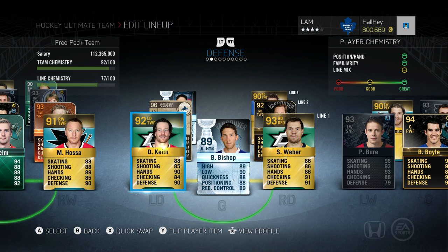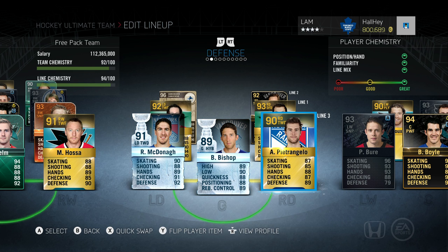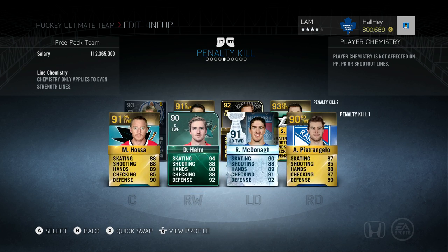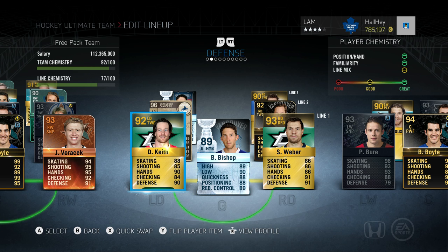For defense, five-on-five Duncan Keith and Shea Weber are almost always out. Ryan McDonough and Petrangelo are only for my penalty kill lines — I like to keep those guys recharged. Also, the center-to-right-wing position is broken in the game: you want to put the centerman on the right wing spot. That's why Darren Helm is on the right wing spot, same with John Tavares — these guys will still take the face-off even though the positions look messed up.